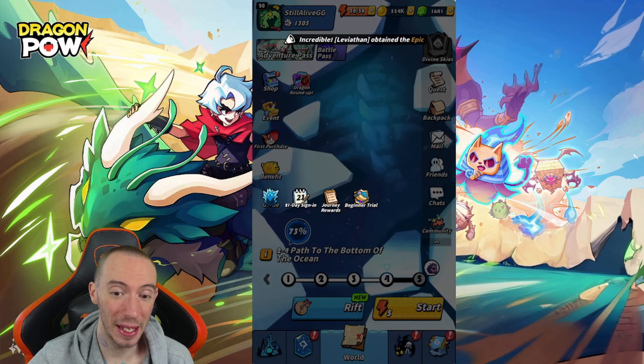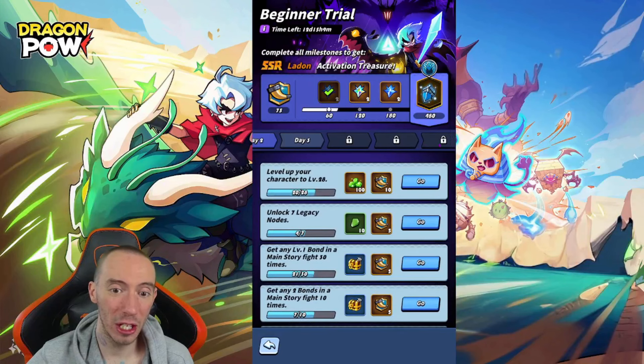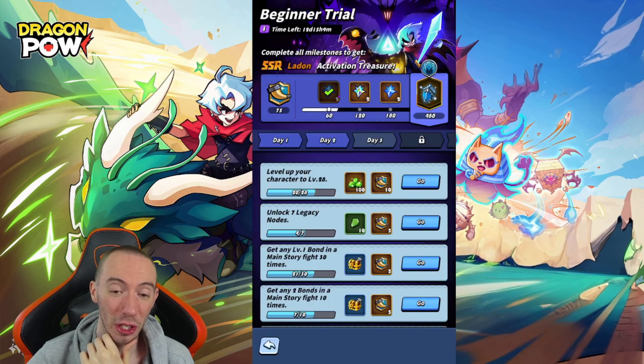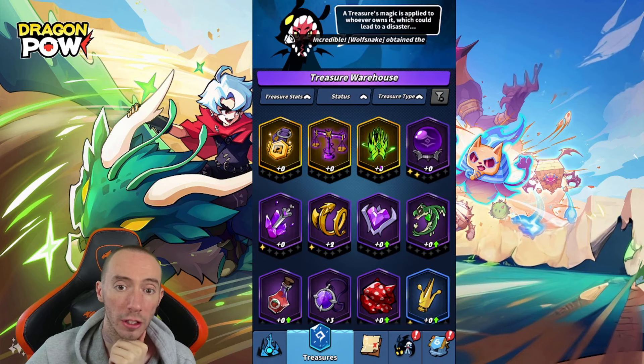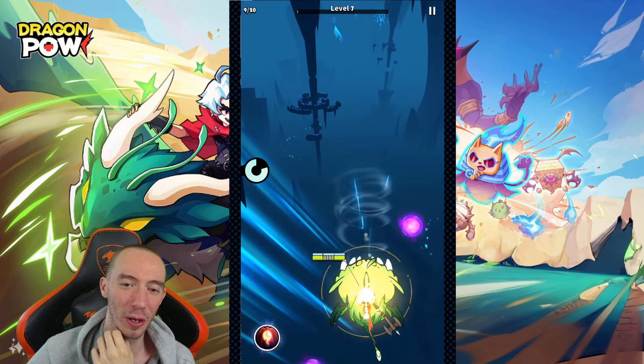There are a bunch of events going on for new players — specifically the most important one is gonna be the Beginner Trial right here under the Guide section. We have eight days worth of different quests that you need to go ahead and complete. You want to complete these because you're going to get the Warrior Priest Shield, which is an epic rarity — really really good for free to play.